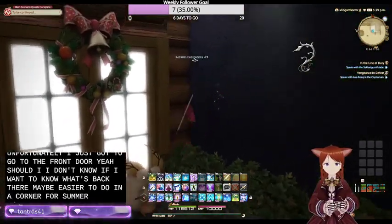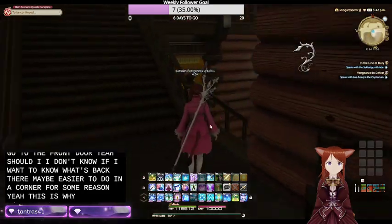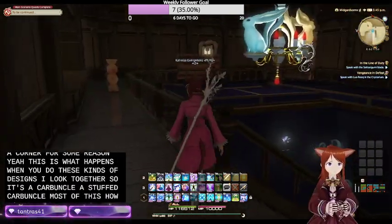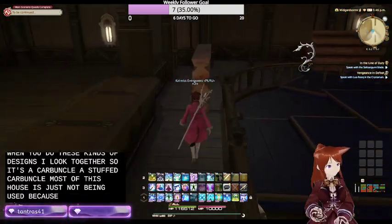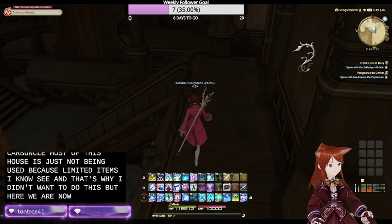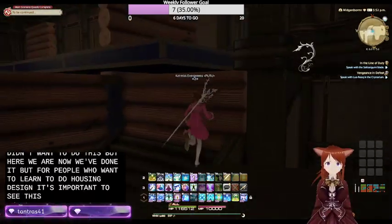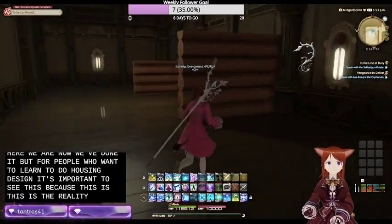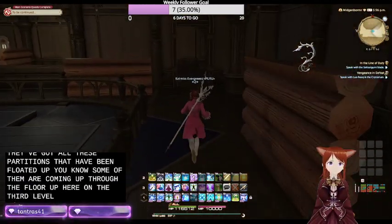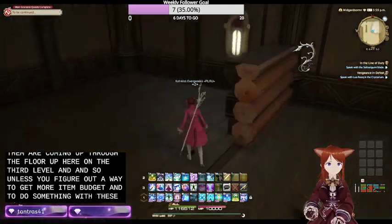It's easier to do in a corner for some reason. This is what happens when you do these kinds of designs. There's a stuffed carbuncle. Most of this house is just not being used because of limited items. For people who want to learn to do housing design, it's important to see this, because this is the reality of doing designs like this. They've got all these partitions that have been floated up - some of them are coming up through the floor up here on the third level. Unless you figure out a way to get more item budget and do something with these things, this is what you get.